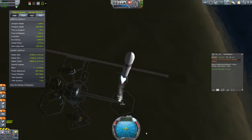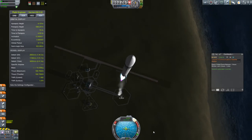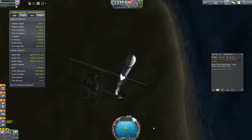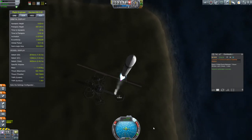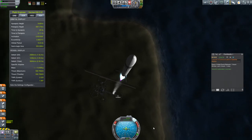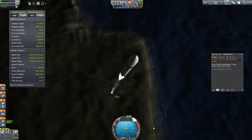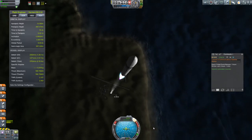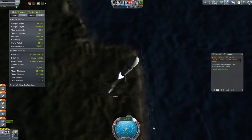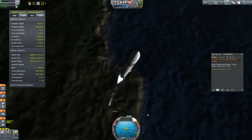So this is ComSat-1, and one of the first things you might be noticing is that I have SAS on. That's because I have upgraded from the Sputnik probe body to the Probodyne Octoprobe body, which allows you to use SAS. So I'm not going to use the remote tech flight computer — I'm going to fly this thing manually, just to show that I can do these things manually.